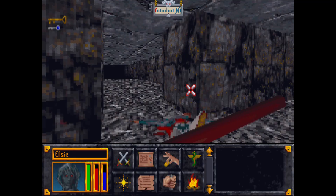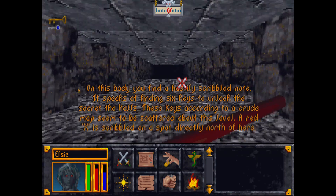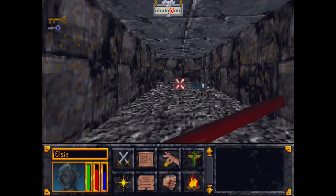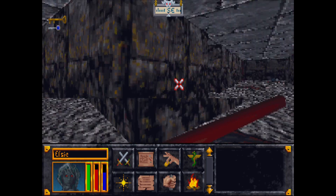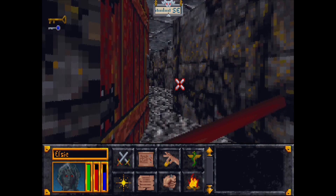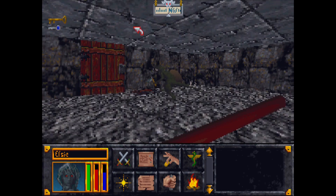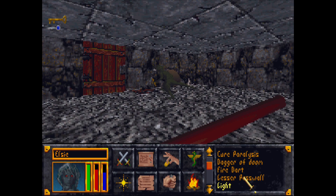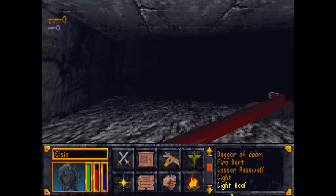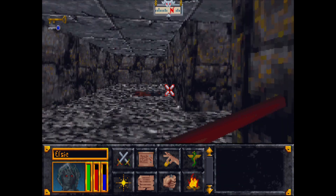Hi folks, Orxpreth here, back with some more Elder Scrolls Arena. Last time on Arena we began exploring the Halls of Colossus, and we learned we need to find six keys in order to access the fragment of the Staff of Chaos. So far, as you see, we have found two, which is — if you know your basic mathematics — less than six. So we need to find four more keys.